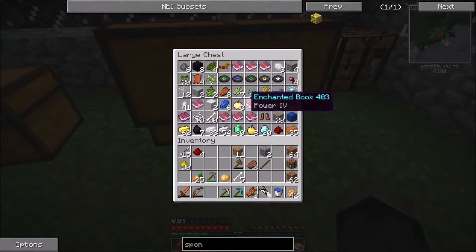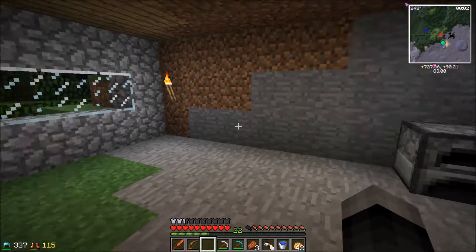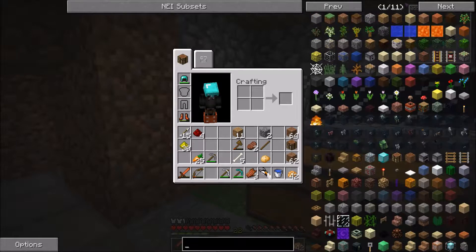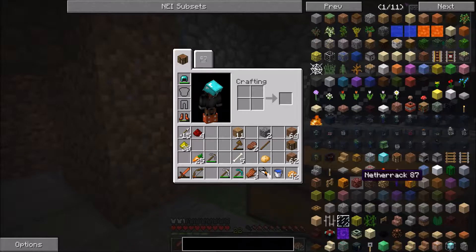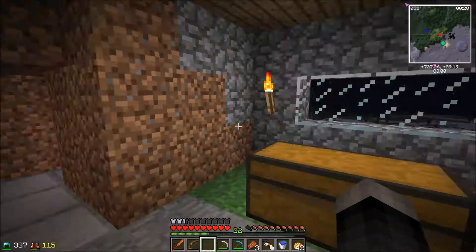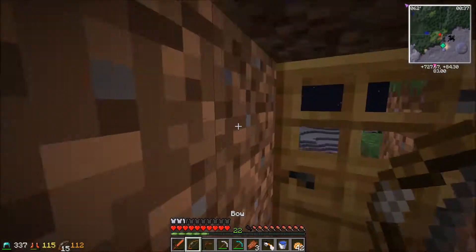Other than that, we can start working on industrial craft machines. What should I start with? I should start with the generator, right? Actually, what I should start with is building a tree tap — that's probably important. This is a necessity in industrial craft.